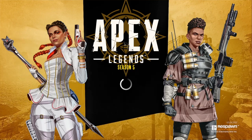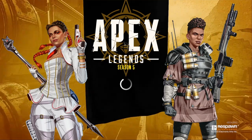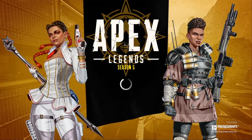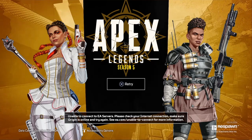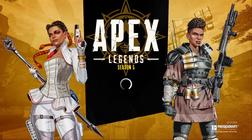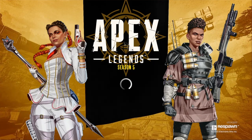Other legends are also getting buffs. Revenant: for 2 seconds after being recalled by the death totem, players cannot use Wraith's dimensional rift. Octane: you can now use Stim while healing, but Stim will not remove the slow you incur from healing. Loba: the Black Market cooldown is lowered from 3 minutes to 90 seconds.